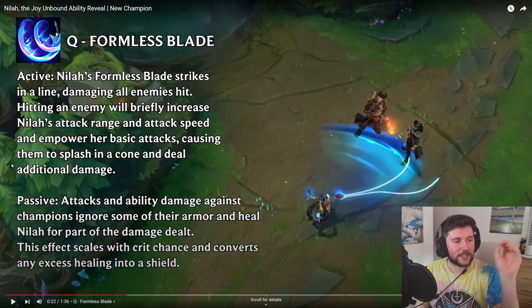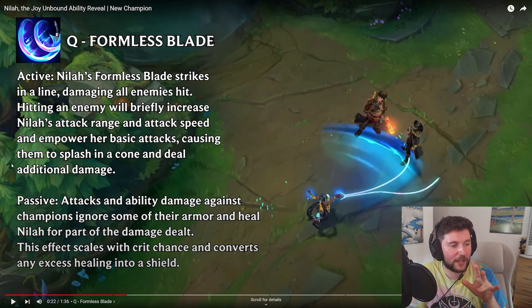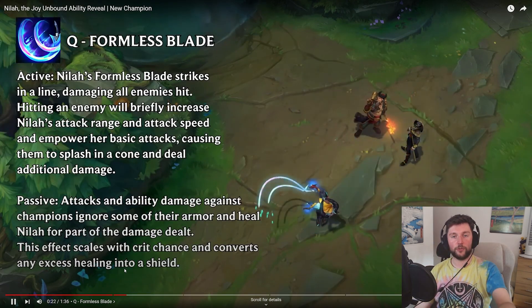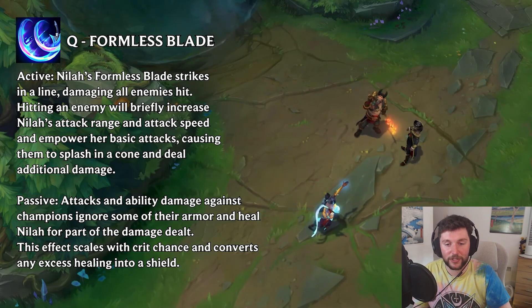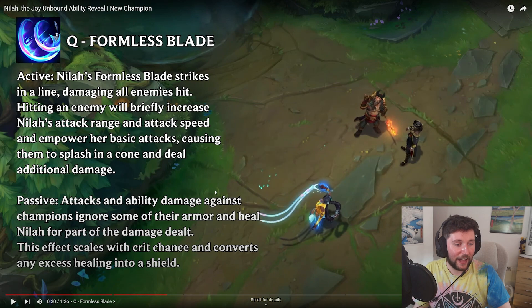Q: Formless Blade, active. Nihila's Formless Blade strikes in a line, damaging all enemies hit. Hitting an enemy will briefly increase Nihila's attack range and attack speed, and empower her basic attacks, causing them to splash in an area and deal additional damage. So she has the initial whip, and then it makes her next basic attacks empowered, which are like an AoE attack. It just gives her attack range and attack speed. That's pretty decent.